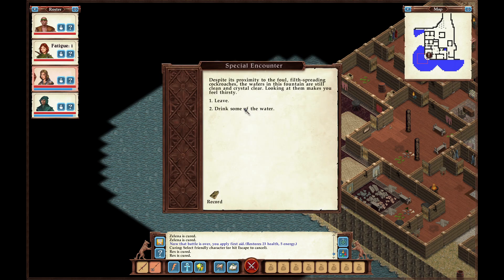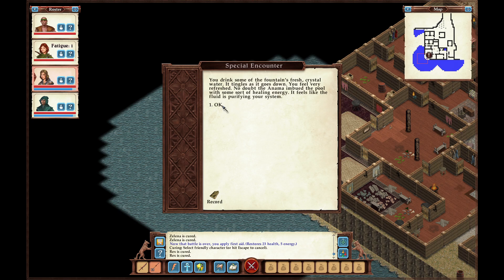Despite its proximity to the foul-spilled roach fluids, the waters from the fountain are still clean and crystal clear. Looking at them makes you feel thirsty. You drink some of the fountain's fresh crystal water — it tingles as it goes down. You feel very refreshed. No doubt the Anama imbued the pool with some sort of healing energy. It feels like the fluid is purifying your system.